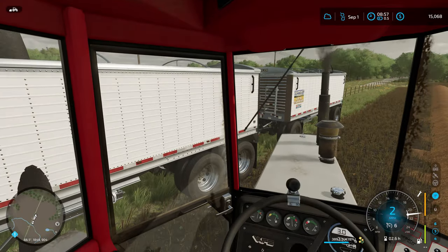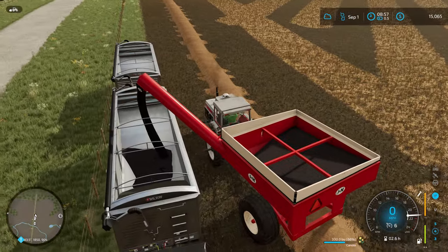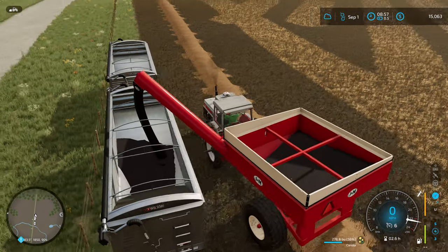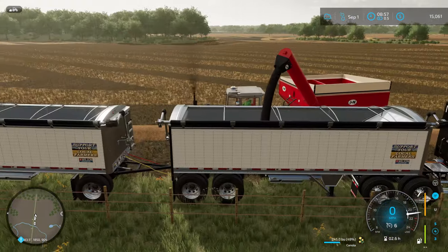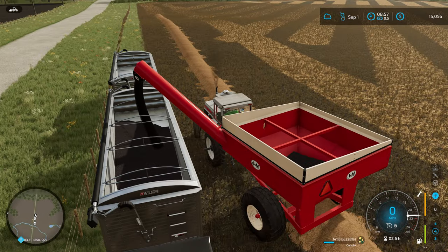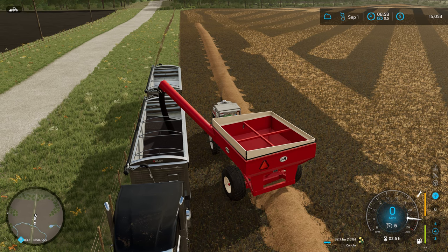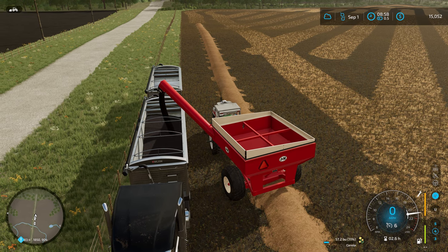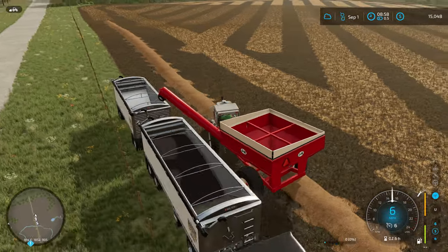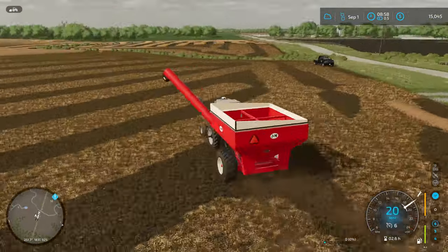We also talked on the live stream about how I could fix the output from this auger so it's not curved so poorly. It has a more natural curved animation — it would be nice to have it come straight out of the auger, maybe fall straight down rather than bend like a banana. That's something I haven't yet had an opportunity to look into, but hopefully we'll get that sorted out soon, because I'd really love to keep using this grain cart. If I can't figure out how to get that sorted out, we'll probably swap this grain cart out for something else before next harvest.